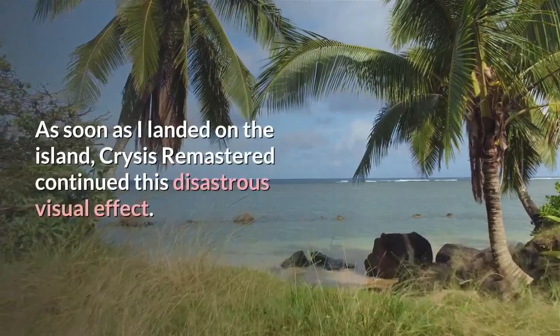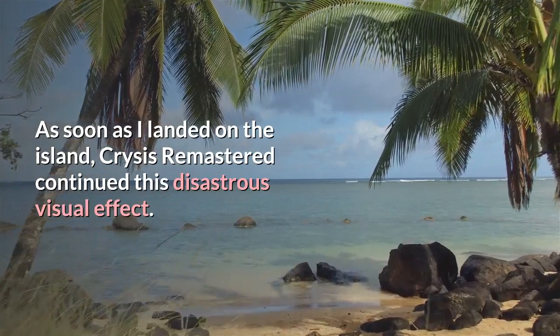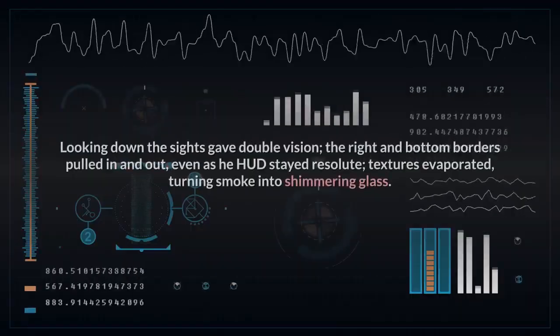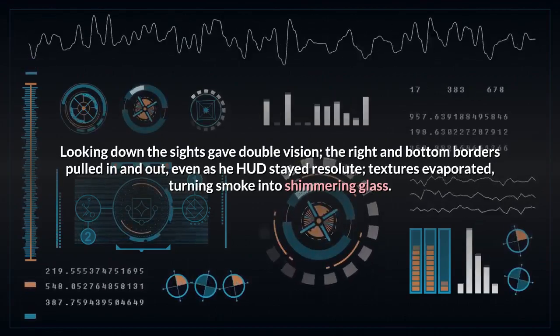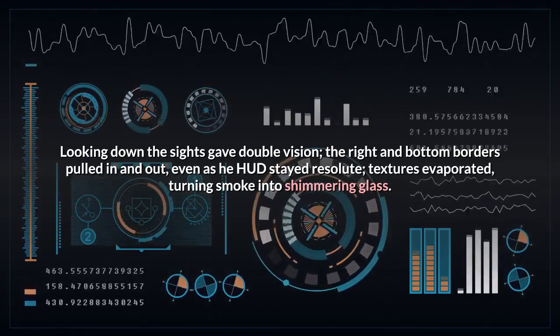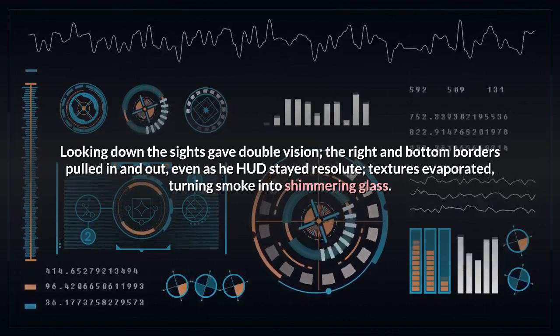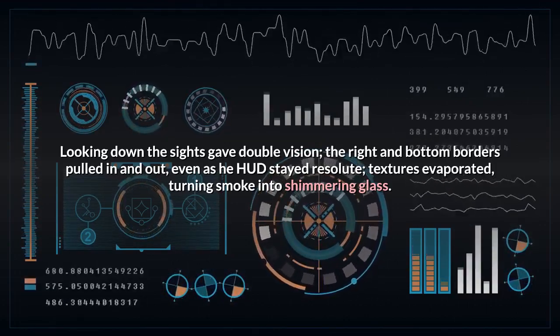Nope. As soon as I landed on the island, Crysis Remastered continued this disastrous visual effect. Looking down the sights gave double vision, the right and bottom borders pulled in and out, even as the HUD stayed resolute. Textures evaporated, turning smoke into shimmering glass.